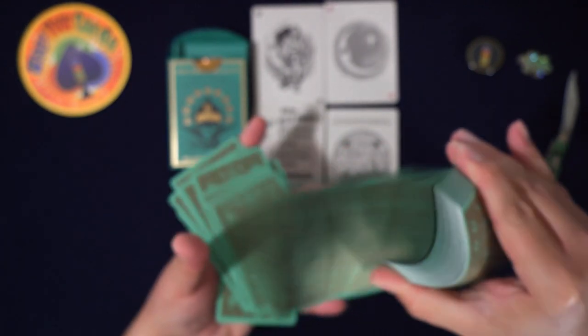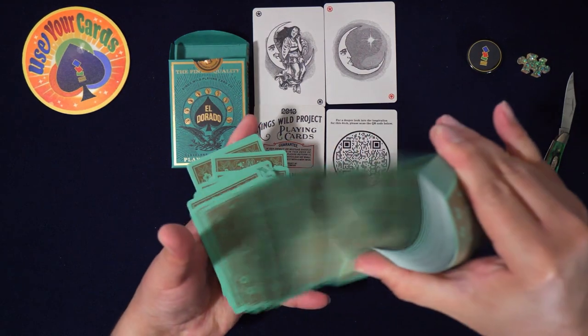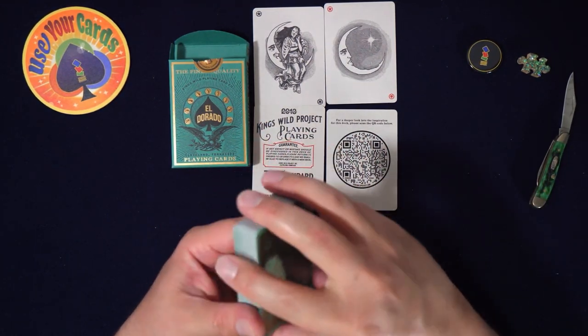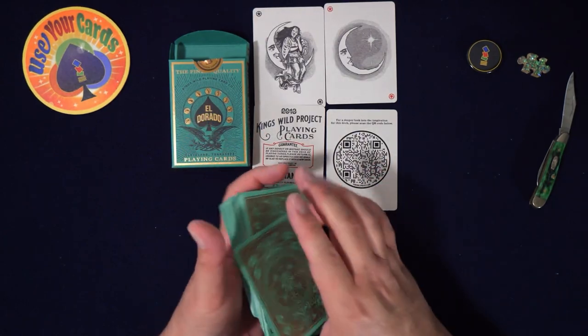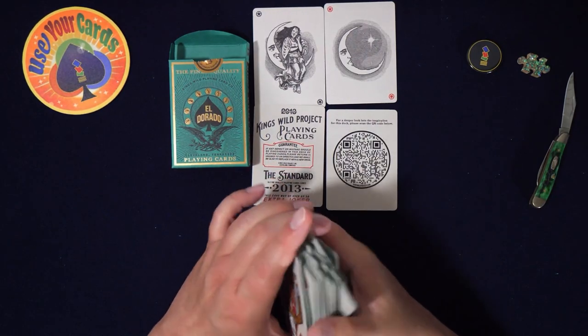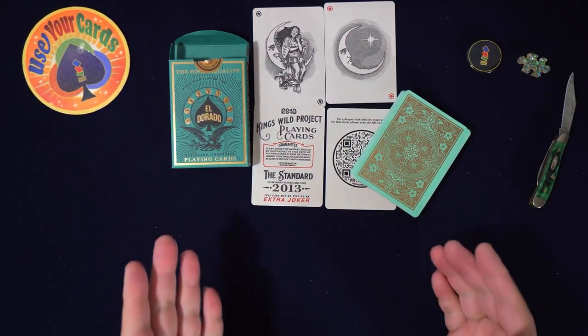Really cool — the El Dorado deck, overrun edition by King's Wild Project. If I break these in they'll get really soft. They have a really soft feel along the edge, almost like recycled paper — could be the ink. It looks like a modern cut from the shuffle.